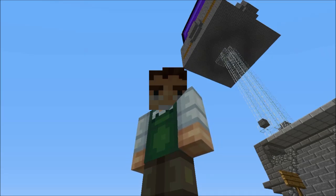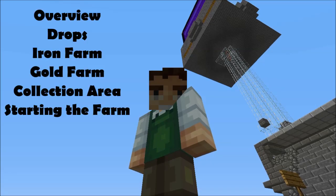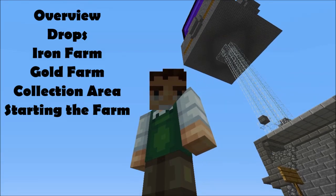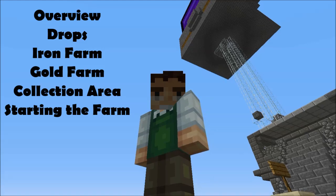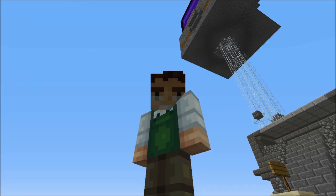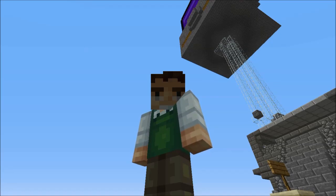Now before we get started, because it is such a large build, we need to split this tutorial up into a couple of parts. On screen you should see a table of contents with links you can click on to skip ahead to the various pieces. And once the links go off the screen, you will be able to click on them in the description below. So that is it for the introduction. Let's take a look at the farm overall.